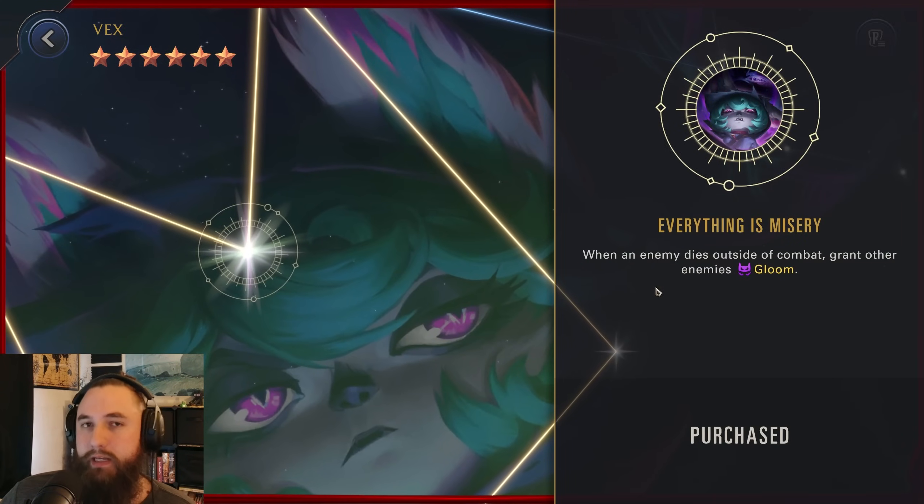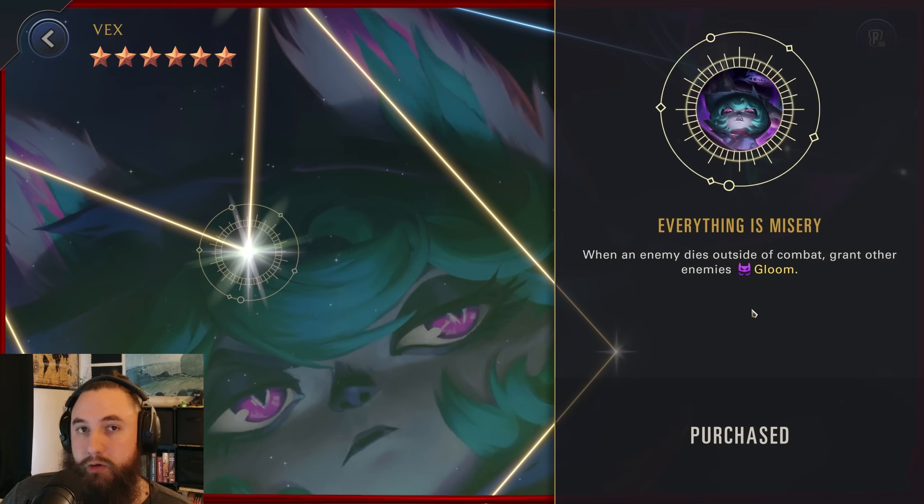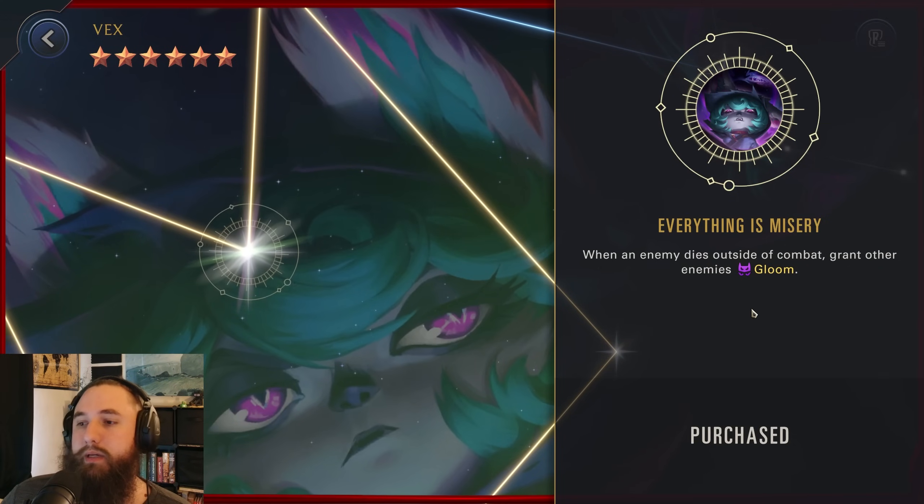For Vex's six-star: when an enemy dies outside of combat, grant other enemies Gloom. This works out very well because while it isn't necessarily as impactful as many other six-stars, it pairs really nicely with what you're already doing with Vex. It has the same requirement as your fourth star — when an enemy dies outside of combat. You can actually chain kills: kill one unit, they grant all enemies negative one-one, that could kill another unit and trigger the same effect. You really can snowball with Vex.